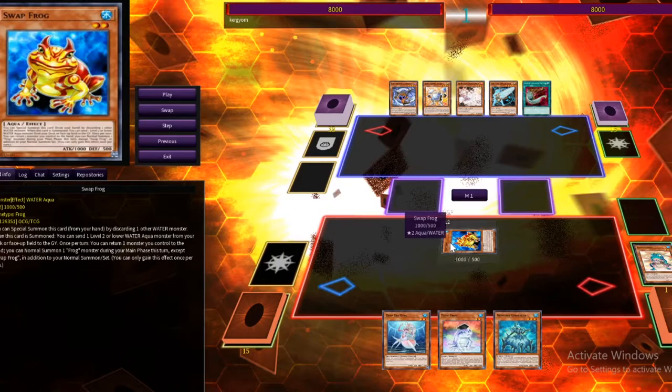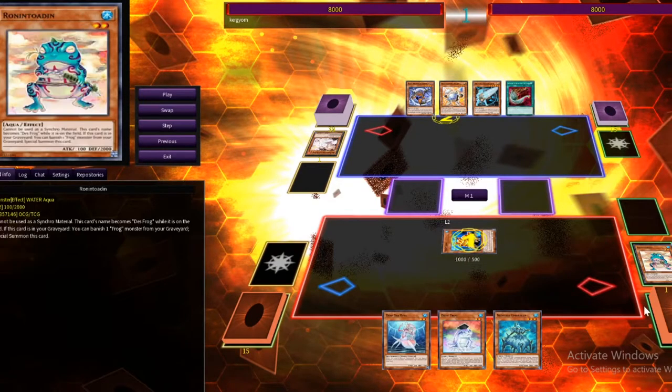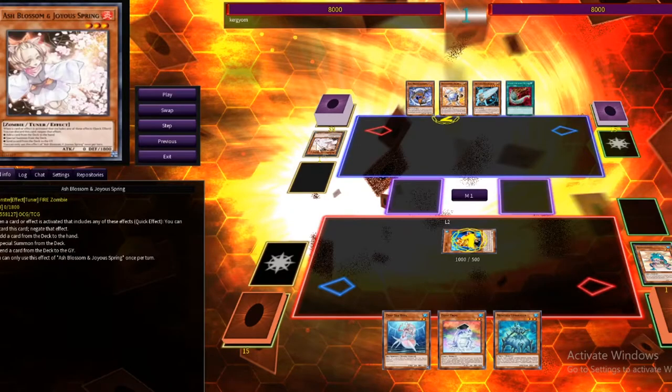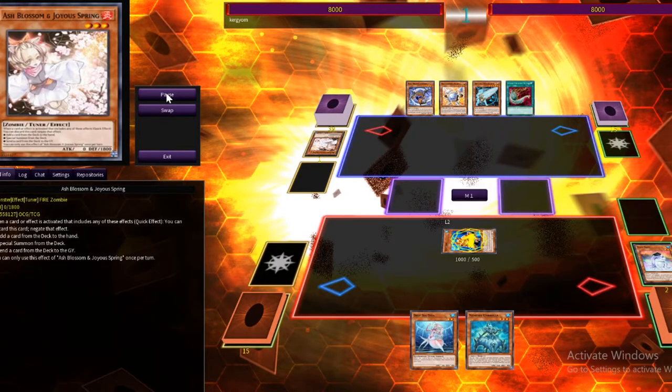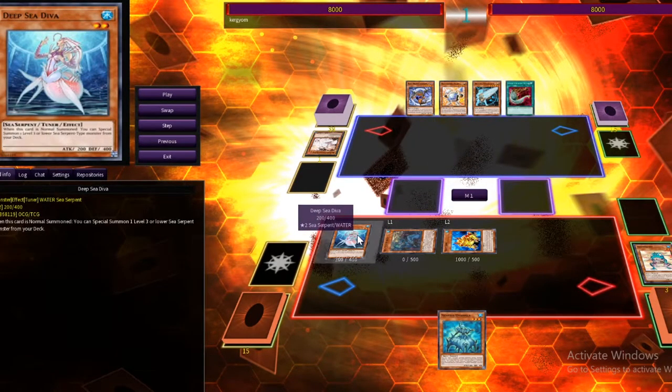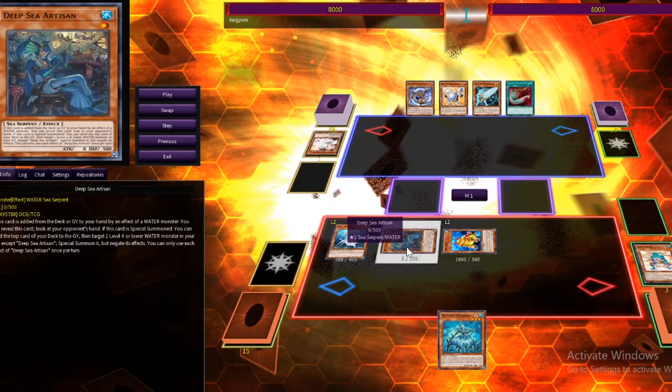We start off by discarding a water monster and special summoning Swap Frog. When Swap Frog is special summoned, you can dump a water monster from your deck into the graveyard — but he stops us with an Ash Blossom. That's okay because Swap Frog can bounce back to the hand, and then special summon again by discarding another water monster. When that effect activates, I dump a frog to grave, then go for my normal summon. When you normal summon Deep Sea Diva, you can special summon a Level 3 or lower Sea Serpent from deck — we're going to get Deep Sea Artesian.